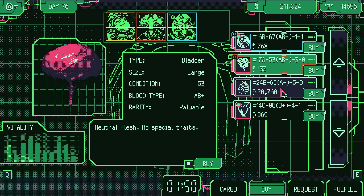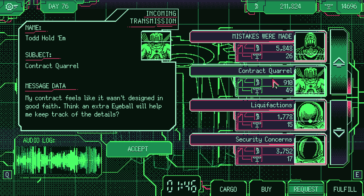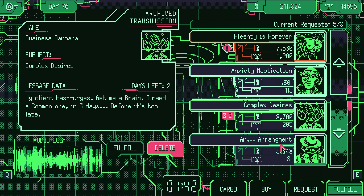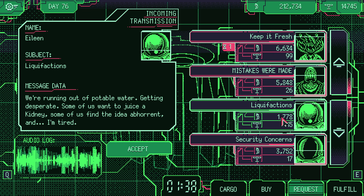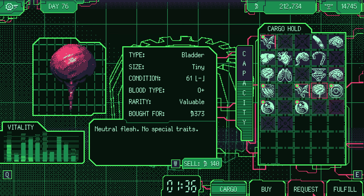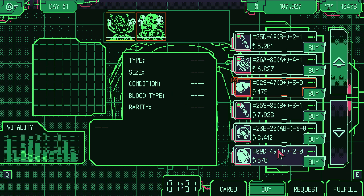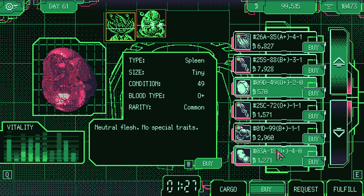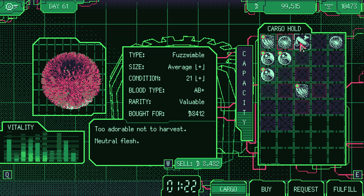Every day of trading is a non-stop haze of money and meaty bits exchanging hands as you swap between tabs in a frenzy, trying to evaluate the potential worth of incoming orders, remembering what size pancreas the mob wanted, and seeing if anything new happened on the market in the five seconds you looked away. There are a lot of points where you just don't have time to think about what you're doing. Space Warlord Organ Trading Simulator takes an extremely simple task and elevates it through sheer information overload, with goals and opportunities shifting faster than the brain can keep up.